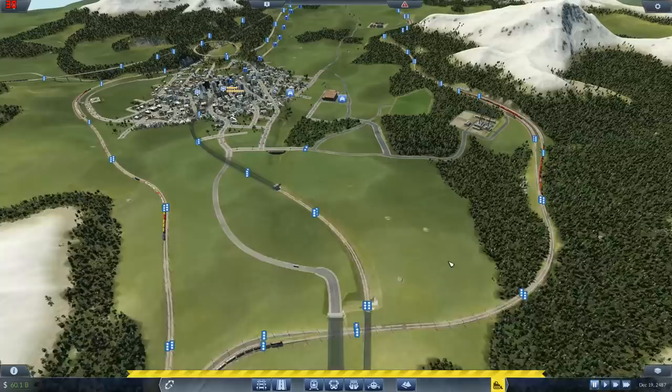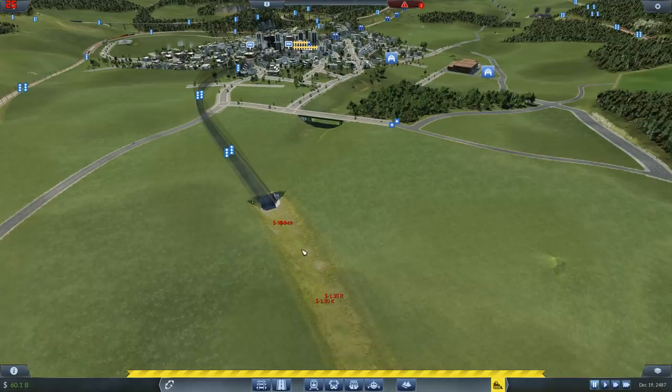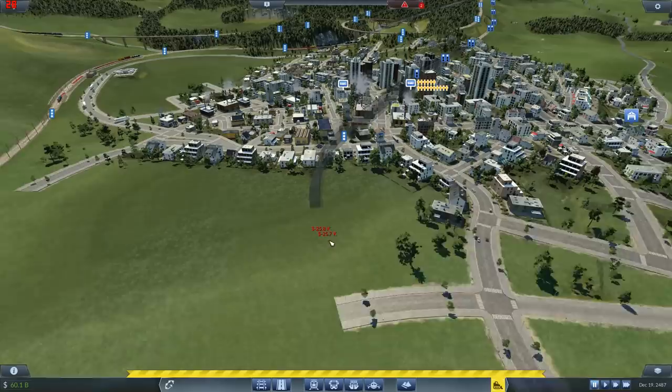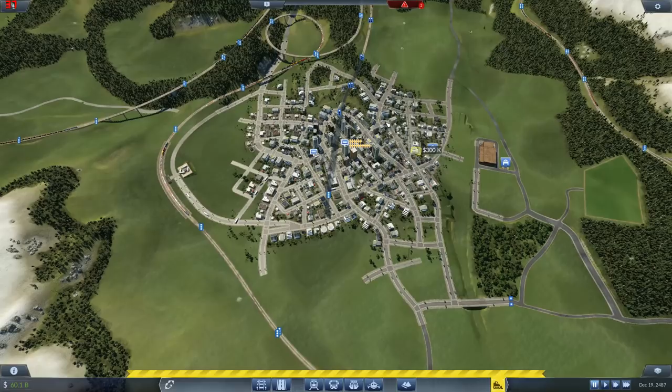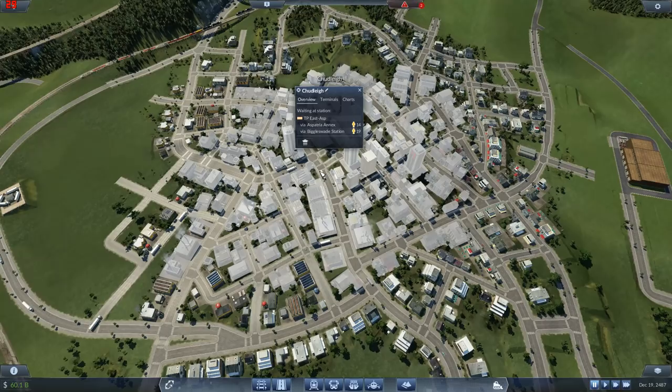We can rip out everything from here all the way up to Aspatria, which is quite a lot. Now the station's gonna move over to this side - it's currently right in the center, which means setting up a public transport network in Chudley is going to be very important. When we move it over to the side we're gonna need better public transport, but that's good - it'll make things a little bit different.